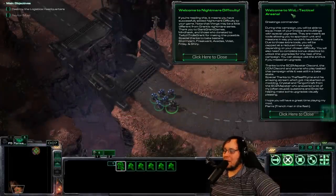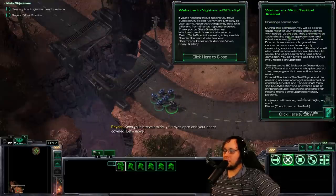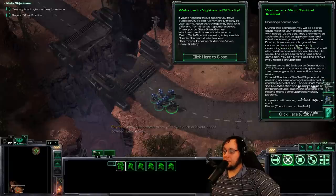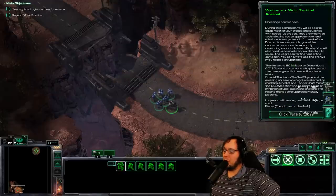Alright, welcome to the Wings of Liberty Tactical Arsenal. During this campaign, you will be able to equip most of your troops and buildings with special upgrades. They are meant as tools, allowing you to approach units and missions in a way you wouldn't have before. Due to these extra tools, you will be capped at a reduced max supply depending on your chosen difficulty. You will also need to complete bonus objectives to unlock upgrades for the rest of the campaign. You can always use the Archive if you missed an upgrade. This is made by Pierre, and we are doing Nightmare Difficulty.